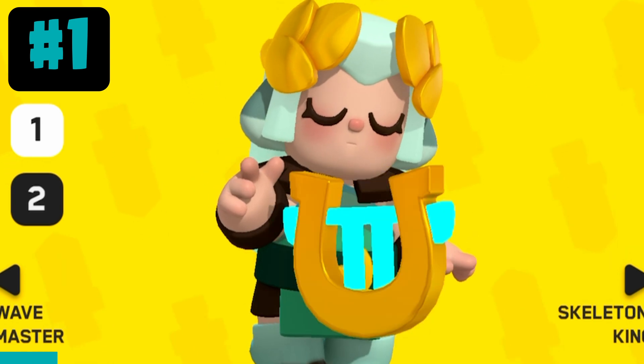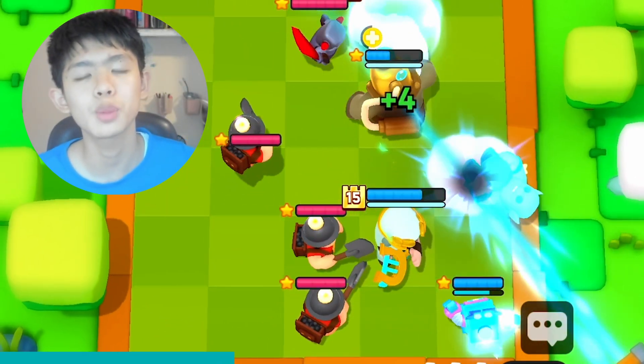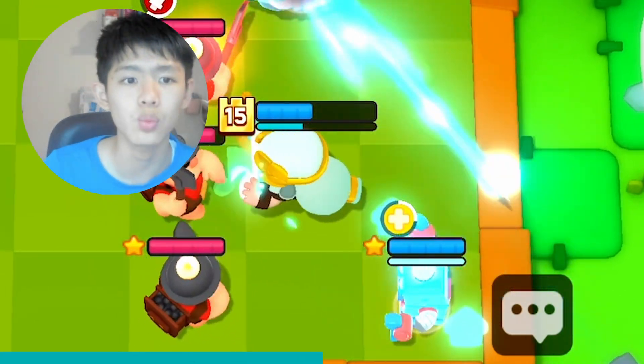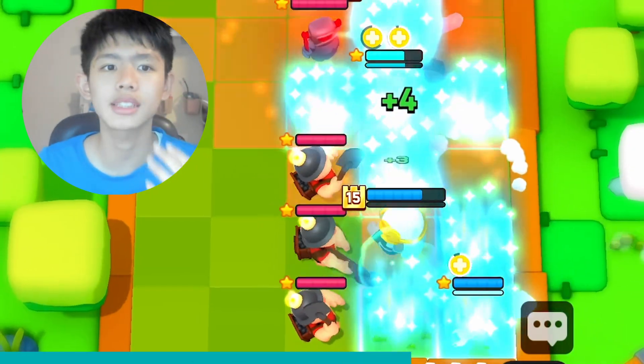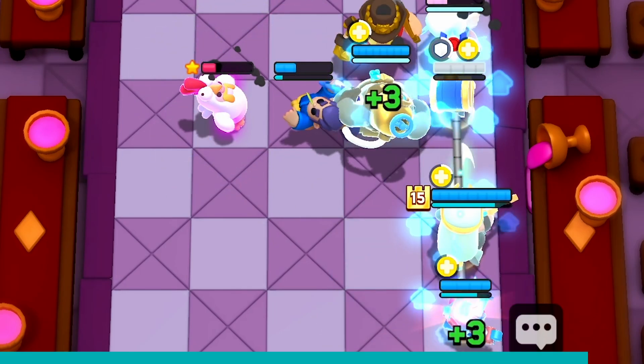When you use the Natureborn, you don't want to place your minis diagonally next to her because you want the Natureborn Super to splash onto herself as well, since she heals in a plus shape. So you want to stick your minis close to each other to allow for more heals or overheals.